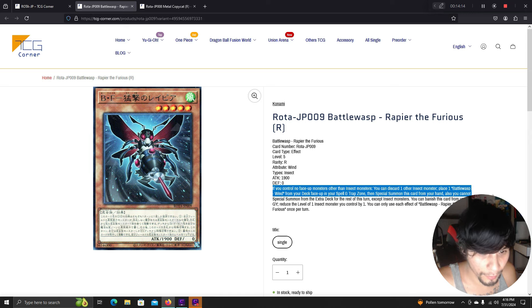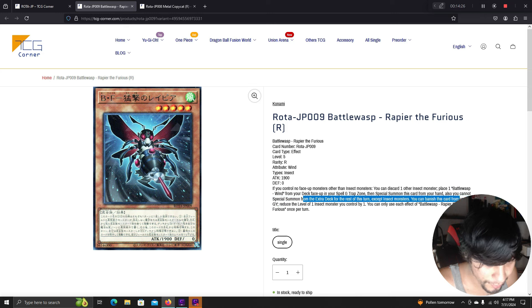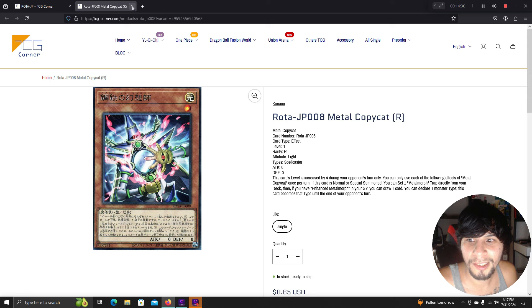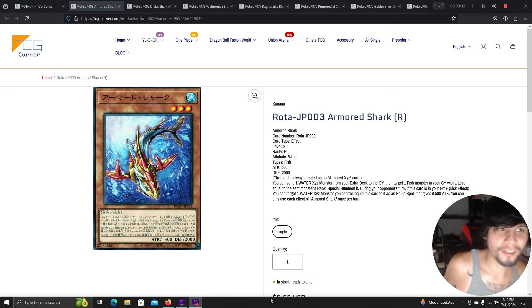Battle Wasp: if you control no face-up monsters other than insect monsters, you can discard one other insect monster to place one Battle Wasp Wind from your deck face-up in your spell/trap zone, then special summon from your hand — you cannot special summon from the extra deck except insect monsters that turn. You can also banish this card from your graveyard to reduce the level of one insect monster you control by one. Someone's going to make insects good again.